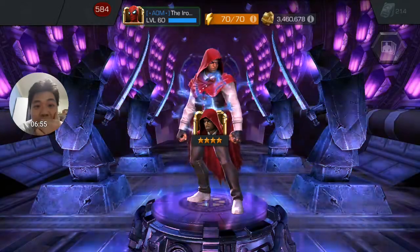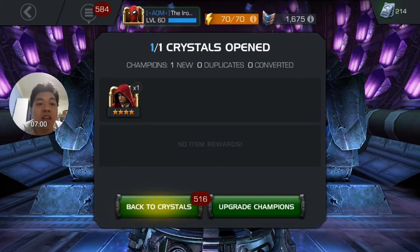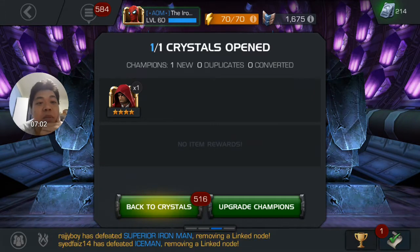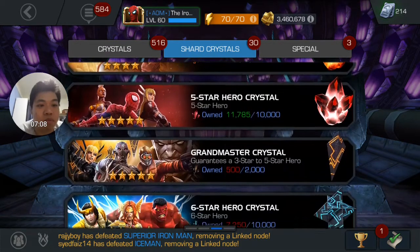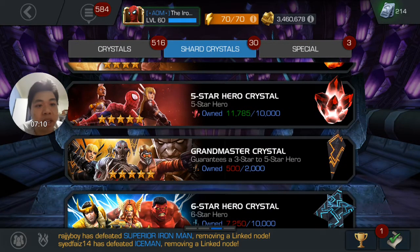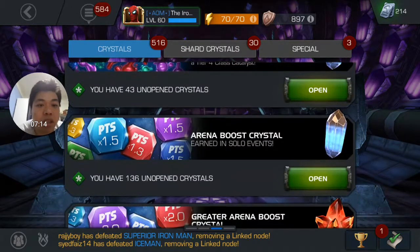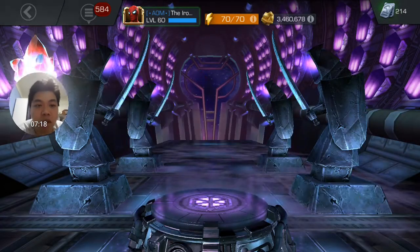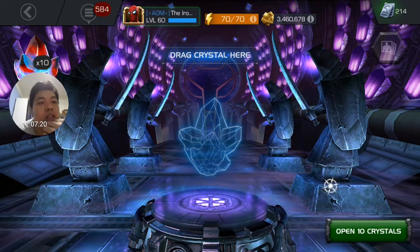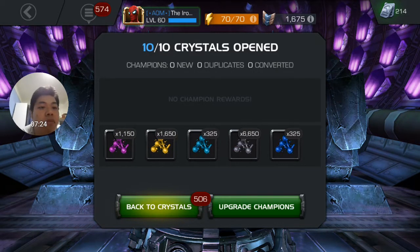Oh, Hood! Hood is great. Okay, that will be a new character for my alliance war, so we will have a full Mystic team — okay great! Not sure how well he functions without being awakened, so we'll take a look at that later. For now let's open the Mat Five crystal and see what we get from ten.